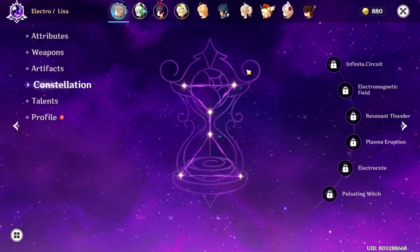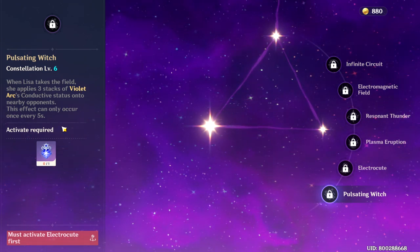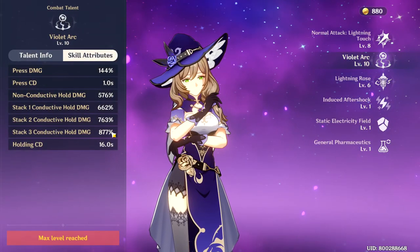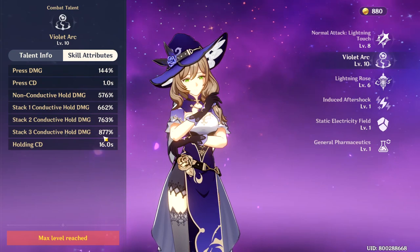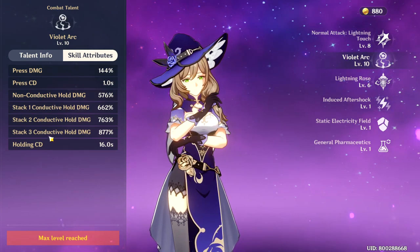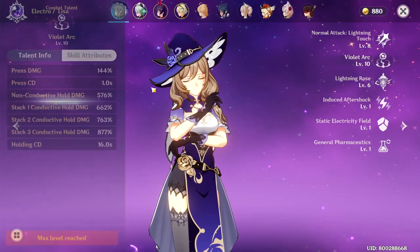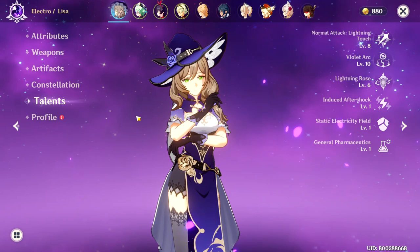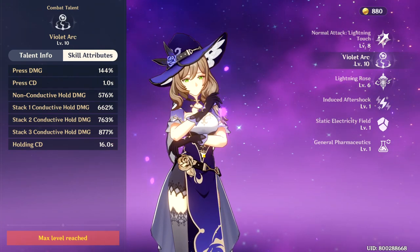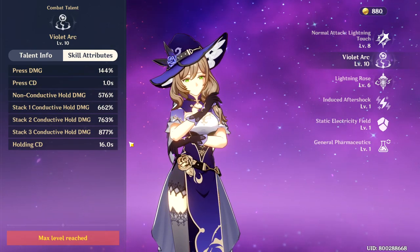For her constellations, I don't have any on her. But C6 Lisa is actually very good in my opinion because it applies 3 stacks of Violet Arc's conductive status. If you check the elemental skill of Lisa, you'll see that she has an 877% multiplier when the enemy has 3 stacks of conductive. So whenever you switch to Lisa, you can just hold your elemental skill and you get a massive AOE damage with only a 16-second cooldown.